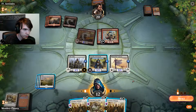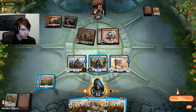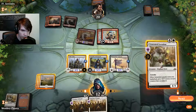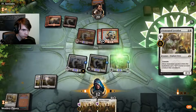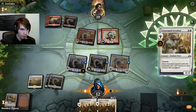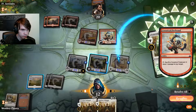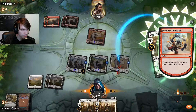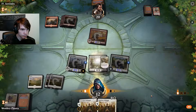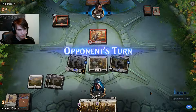Alright. Conclave Tribunal. We could tap everything out for the Loxodon again — that isn't the worst idea in the world. Make everything big. We are going to go ahead and do that. Is he going to do that with both of his guys? It still works. I just got one less guy now.